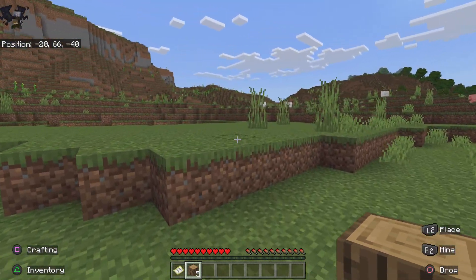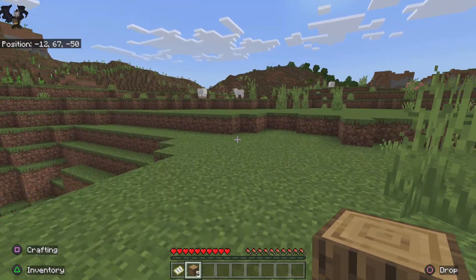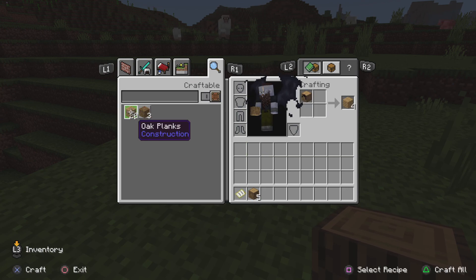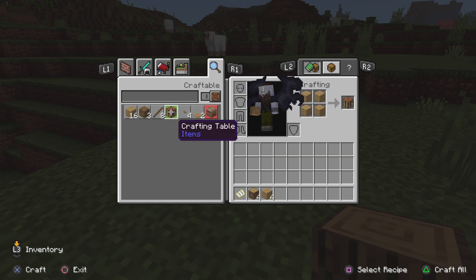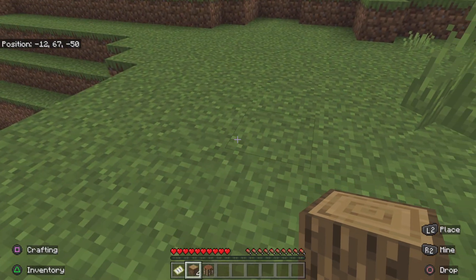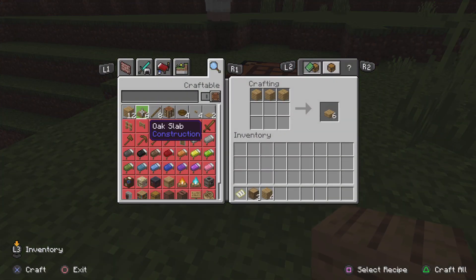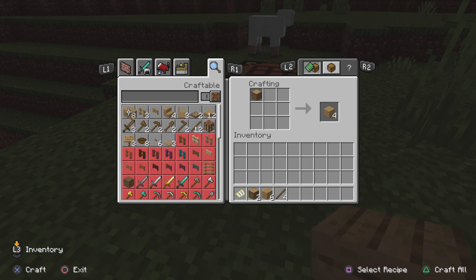Alright, got some wood. I want those sheep. Crafting — let's get a table. Pop that down. Now what do we need? I'm going to make an axe.